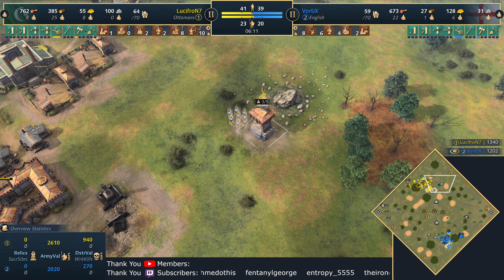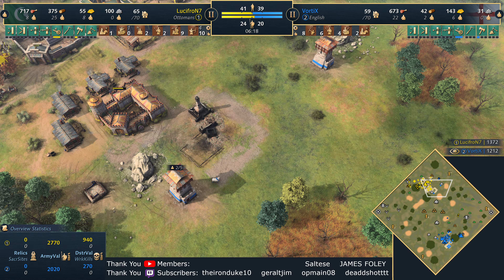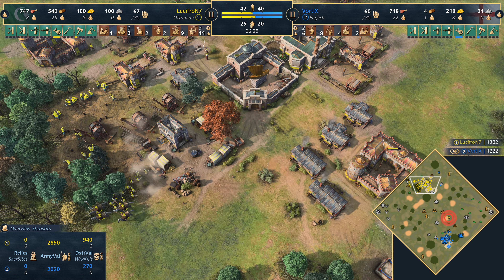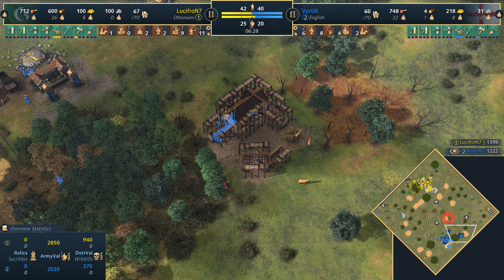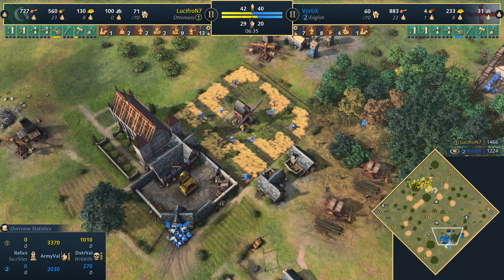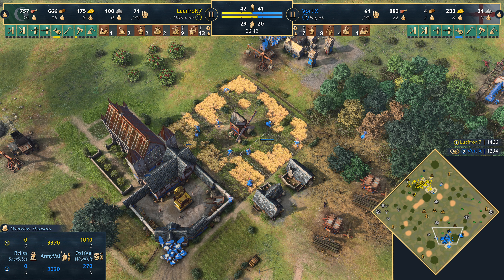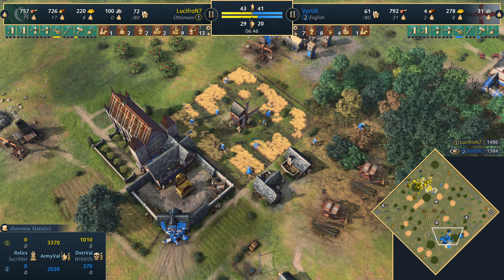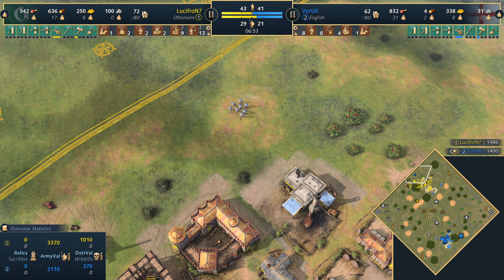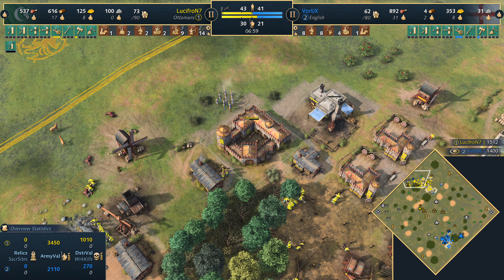Units head north into the protection of that outpost, which has been fortified as well. Where does Lucifron go from here? Looks like he's going to stay on one town center and put some aggression now. It does take time for that second town center to pay for itself back — it's certainly not built yet. I think we're going to see a bit of pressure from the Ottomans for the next 10 to 15 minutes. Maybe around the 20 to 25 minute mark, that's when the second town center and the villager count — if it rises significantly without too much damage taken by Vortex — that's when he will be in a commanding position to really bolster his military and push back.